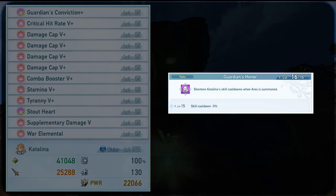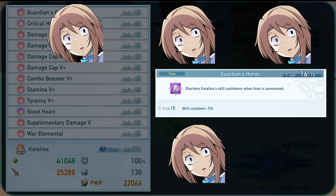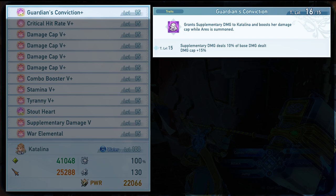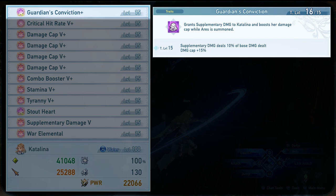Sigils are the most important part of a build. There are 12 slots, and using the correct sigils can go a long way. Guardian's Honor does not complement the playstyle because the minus 5% skill cooldown only procs when Ares is re-summoned onto the field. Our current playstyle is to prolong Ares' field time without despawning Ares at all. Guardian's Conviction, on the other hand, encourages our playstyle because the condition is to have Ares on the field. While Ares is on the field, Catalina gains a 100% chance to proc supplementary damage for 10% of the base damage alongside damage cap plus 15%. Guardian's Conviction is actually one of the few ways to bypass damage cap, so this will be a staple for Catalina.